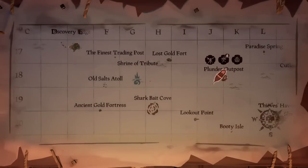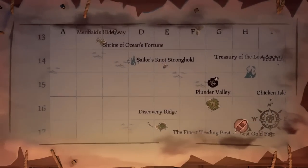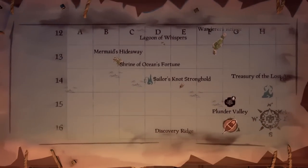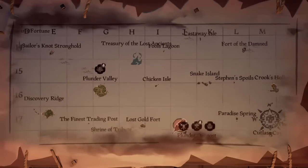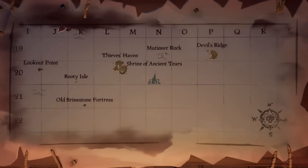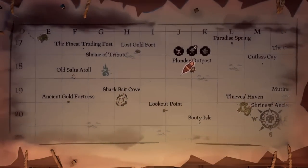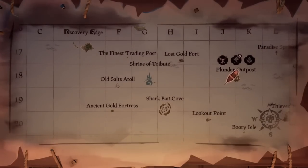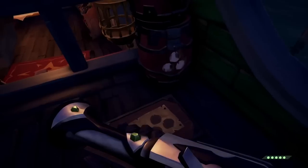I've been doing a bunch of testing with shrines and treasuries lately, and it seems the refresh timer changes depending on the distance between you and the previous shrine you were at. So I like to run what I call the golden triangle - two of the best shrines on the seas and a treasury, all in one smooth rotation to earn yourself a lot, and I mean a lot, of gold.